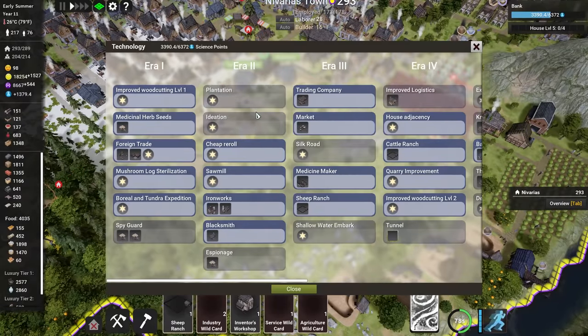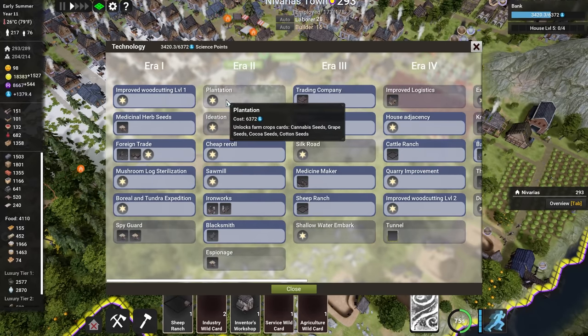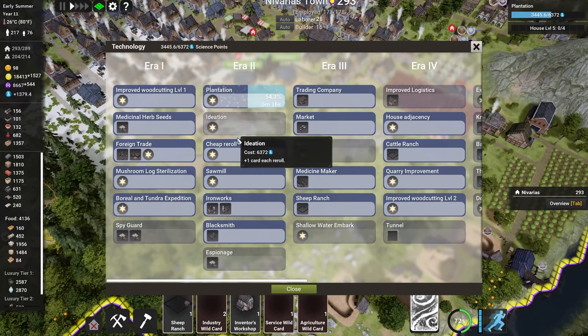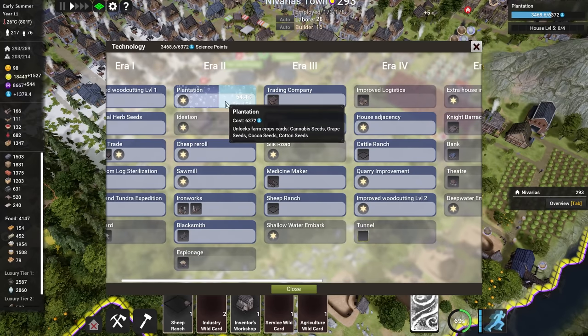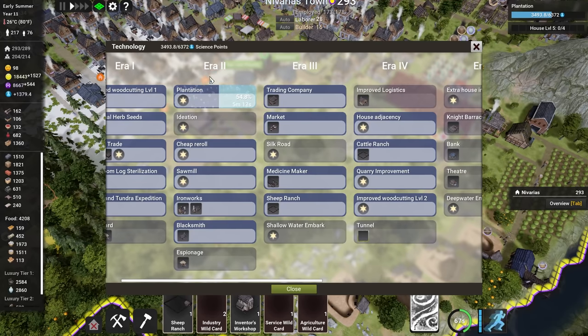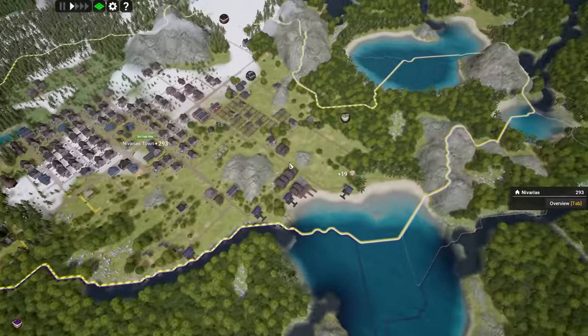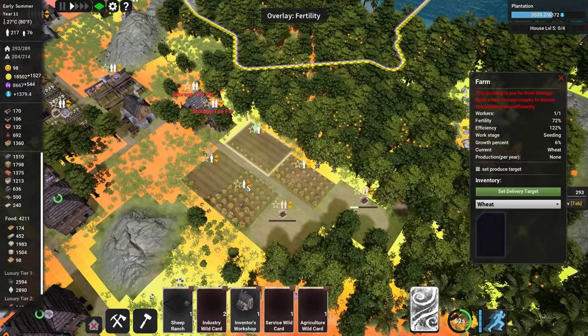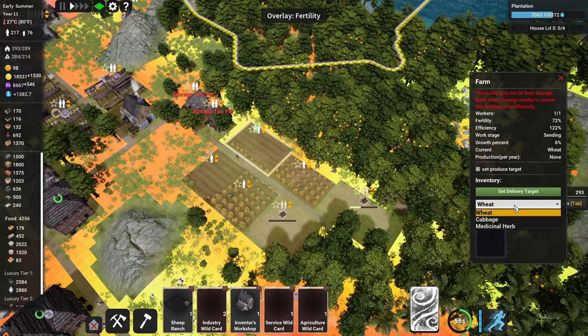To unlock cannabis, up in era two I can research the plantation, which unlocks cannabis, grape, cocoa, and cotton. I'm going with this right away — it takes about five minutes, then we can plant cannabis. We're building the fields now. We could plant cabbage instead but let's stick with the cannabis for now.